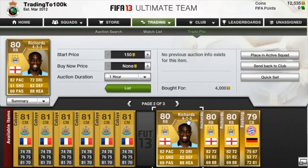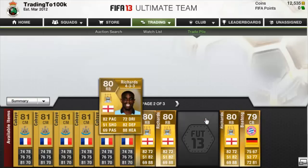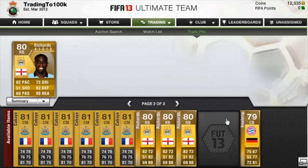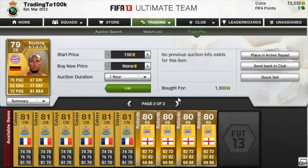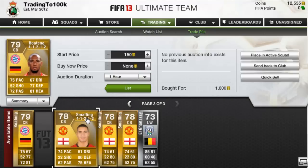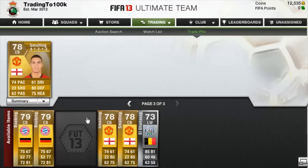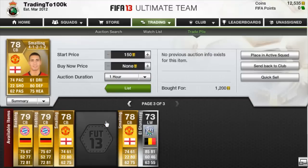From last episode we bid on them — got one for 3,800, got one for 3,840, won one in the 4-1-2 for 6,500. Then we picked up a Boateng for 1,500, another for 1,500, another for 1,600. We picked up Smalin for 1,200 — we picked two of these on a buy now in the last episode, at 1,200 and 1,200.